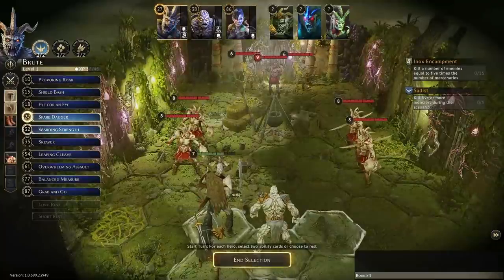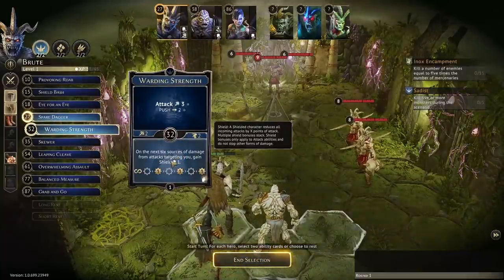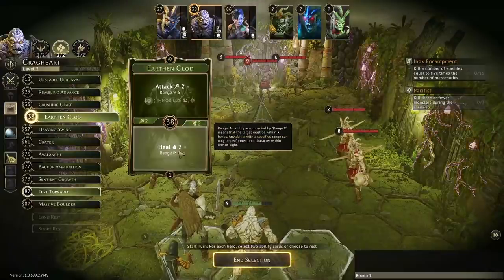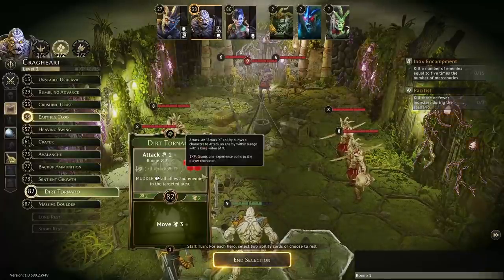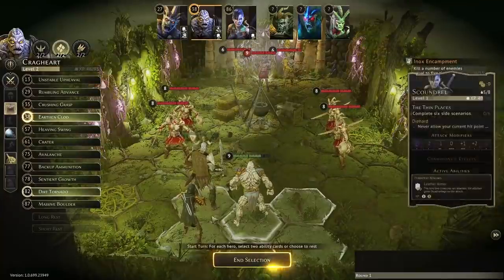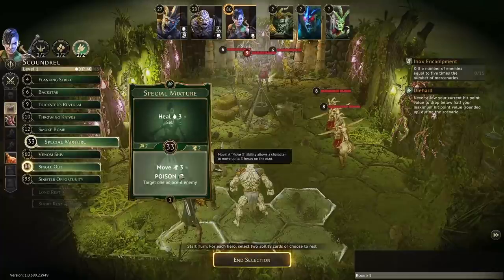Round one: Aries the Brute uses Spare Dagger for a ranged attack and Warding Strength to get some shield — important for the incoming damage from the guards. The Cragheart Oxalis uses Earth and Clod to heal somebody up, and Dirt Tornado to get some muddles going — hoping to hit all four of them without moving. Last at 86 is Ate with Single Out and Special Mixture to get a poison out.